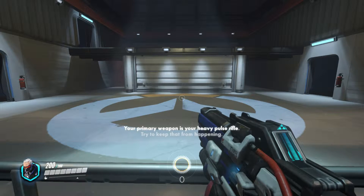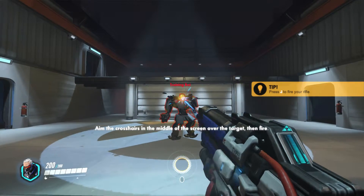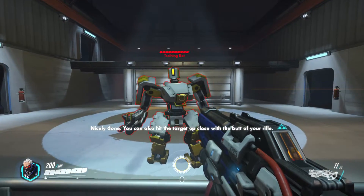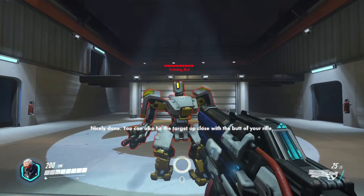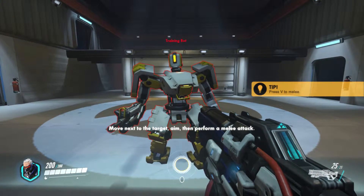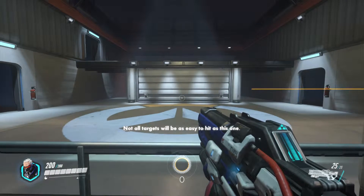Your primary weapon is your heavy pulse rifle. I've set up a target for you in the range. Aim the crosshairs in the middle of the screen over the target. Nicely done. You can also hit the target up close with the butt of your rifle. Move next to the target, aim, then perform a melee attack.